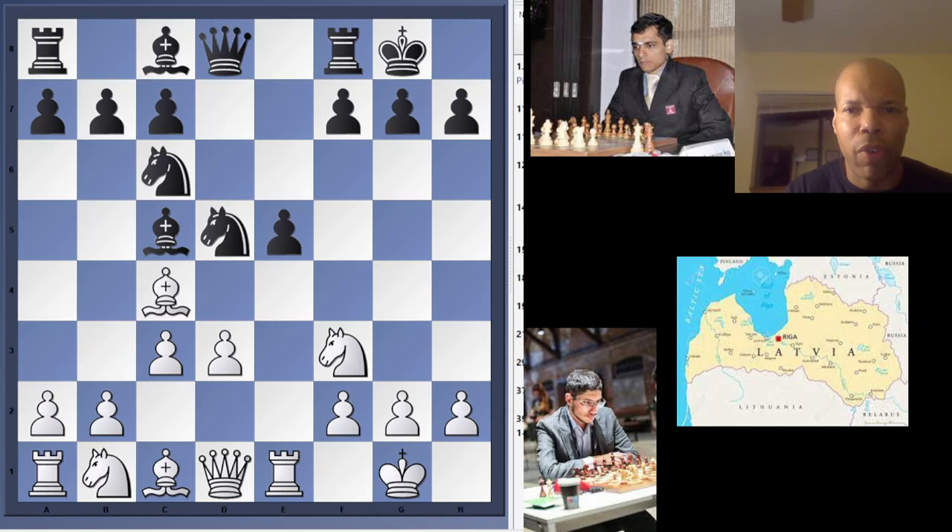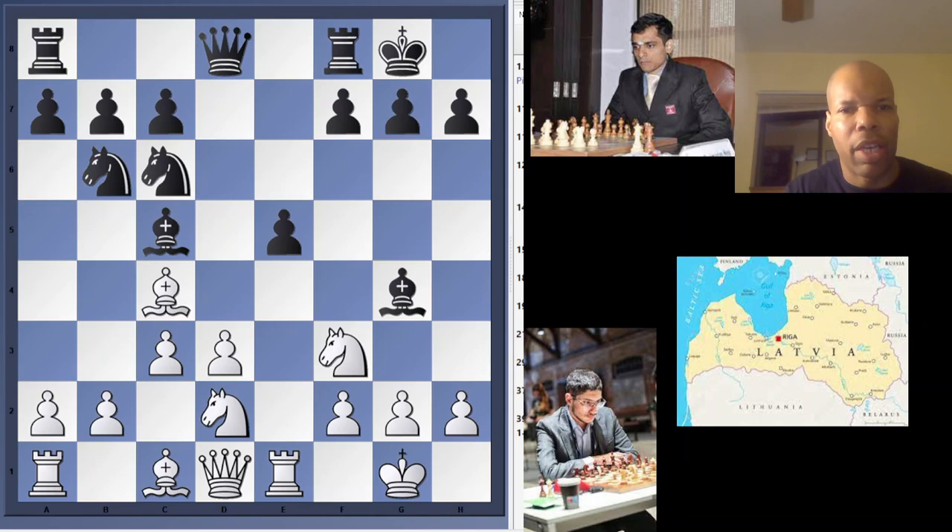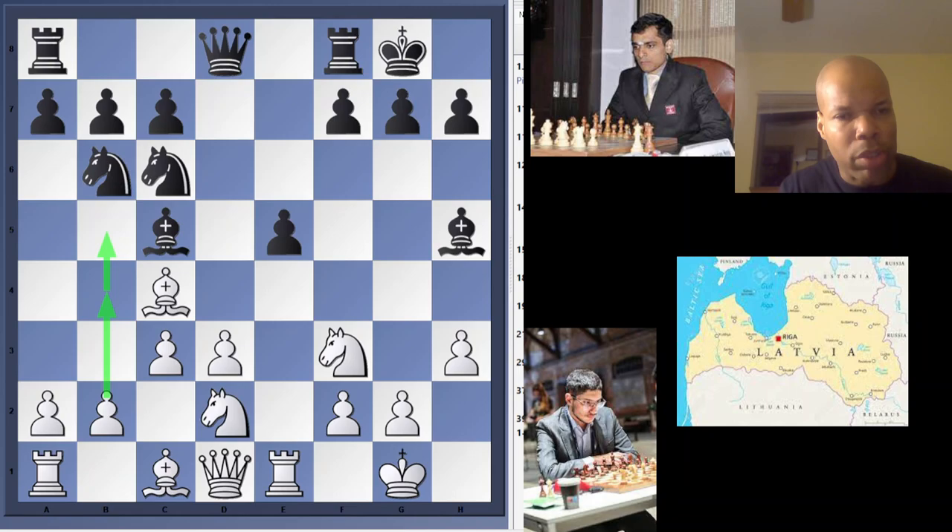E takes D5, Knight takes D5, Rook E1 — you can already see the pressure build up on the E-file. Bishop G4, pieces coming out. Knight BD2. Now Knight B6, attacking the bishop of course. H3 — same similar situation as in round 7 where Firouzja questions the bishop: what are you going to do? Are you going to trade? Are you going to stay on the C8-H3 diagonal? Are you going to go to H5? These are very important questions because sometimes the bishop needs to stay on that diagonal for defensive purposes, or go to E6 to prevent the bishop on C4 from attacking down the diagonal on F7. Bishop H5 was chosen.